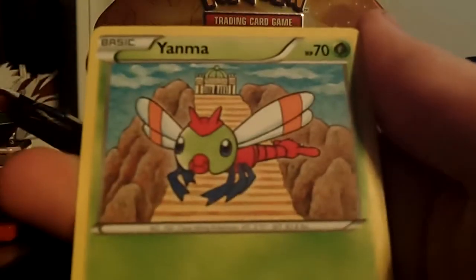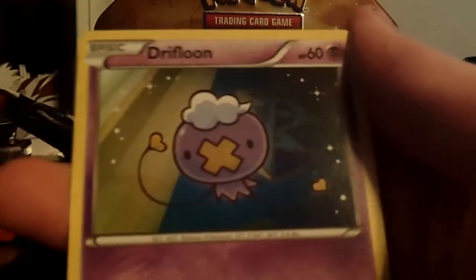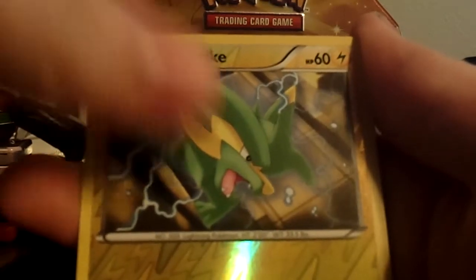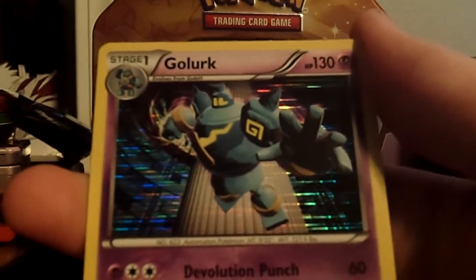On to the last pack now. The holo looks pretty nice. I did just get a secret rare, so I'm not going to be disappointed no matter what's in this pack. Get the code card down. Murkrow, Yanma, Trubbish, Drifloon, Roselia, reverse Electrike. And Golurk holo — that's my fifth one.